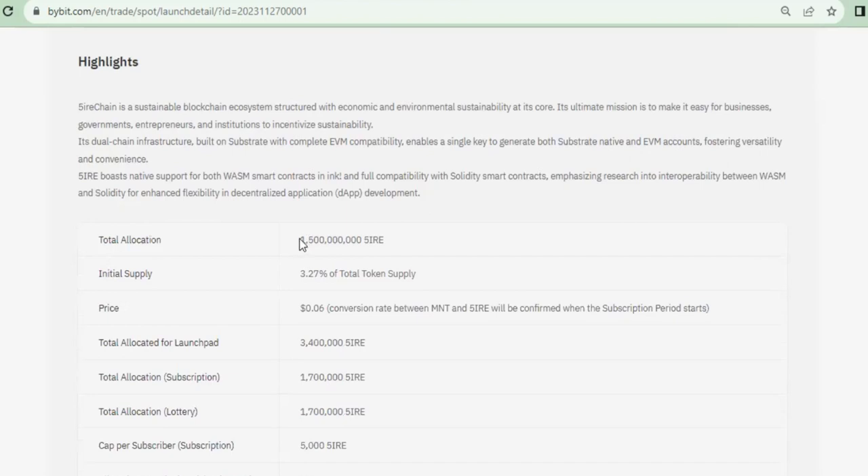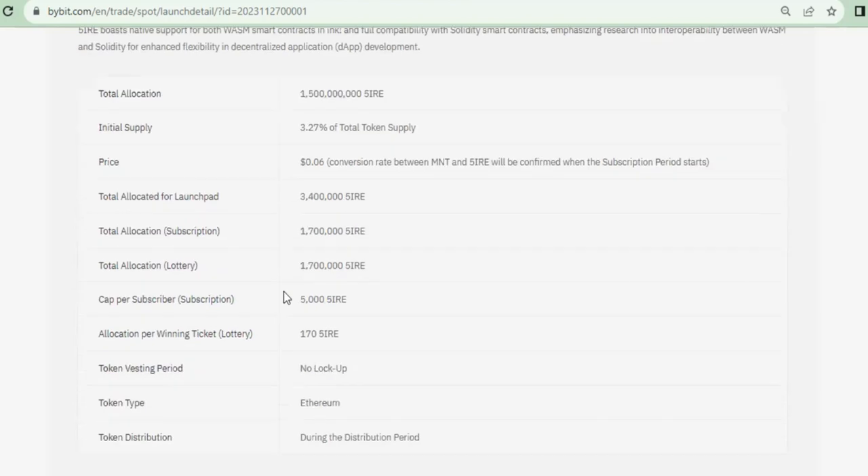The total allocation of the token — the initial supply will be three percent of the total token supply. This is the price at the launchpad, and when it's listed for trading it will definitely trade at a bonus. I've seen launchpad tokens trade at almost ten dollars, and the highest I personally got was a token that traded at almost twenty dollars — and we bought it for less than a dollar.